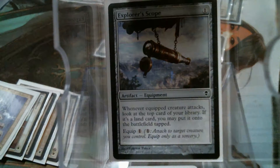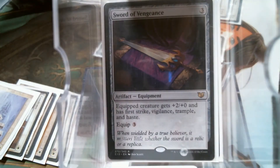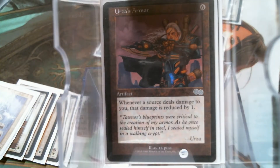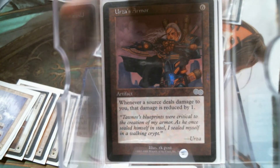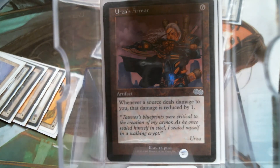Explorer's Scope is going to help with your landfall — you generally hit about 40% of the time. Sword of Vengeance, Moonsilver Spear, Mask of Avacyn — I felt like that had to be in there just for flavor. Urza's Armor is in there and I can't really tell you why — I'm not playing with pain lands or anything that does damage. Maybe we'll find it as we go along. And then we have Hall of Triumph.